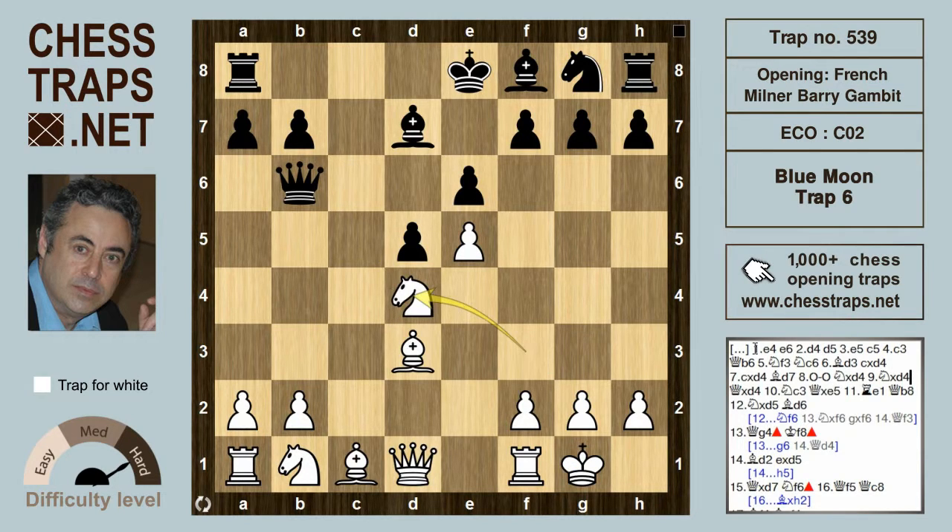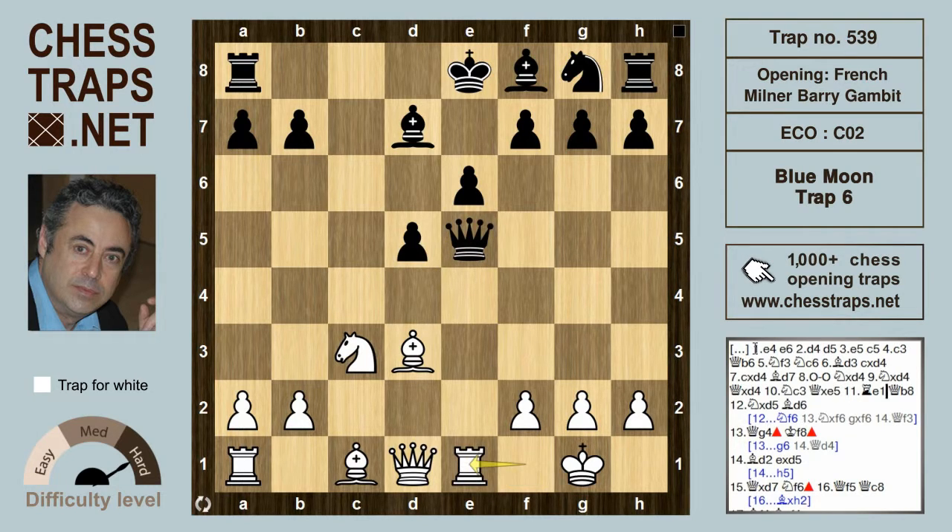After takes, Knight takes, Queen takes, Knight c3 — Black gobbles up a second pawn. So Rook e1. In previous videos we saw the Queen retreating here to d6, but Black can try Queen b8.